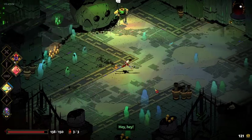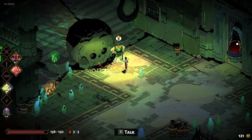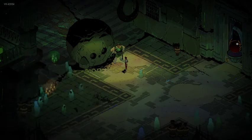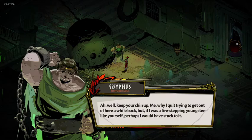It just seems like this may not be the best example of a time when he is particularly helpful for us. 'Hey prince, how goes the old escape plan, any luck?' 'You know, it's been alright all things considered — dying now and then, it's been hard, but hey, what can you do?'